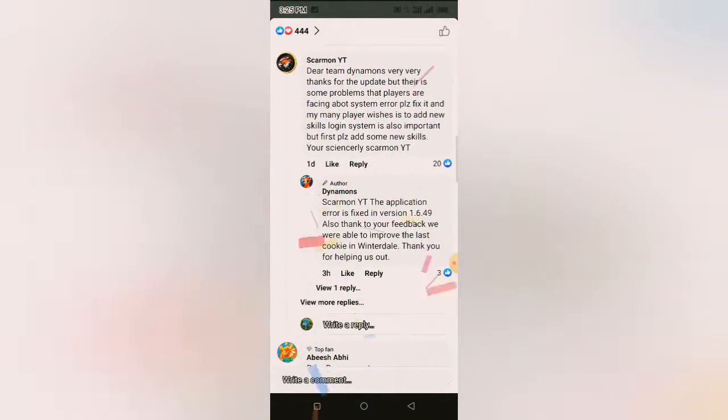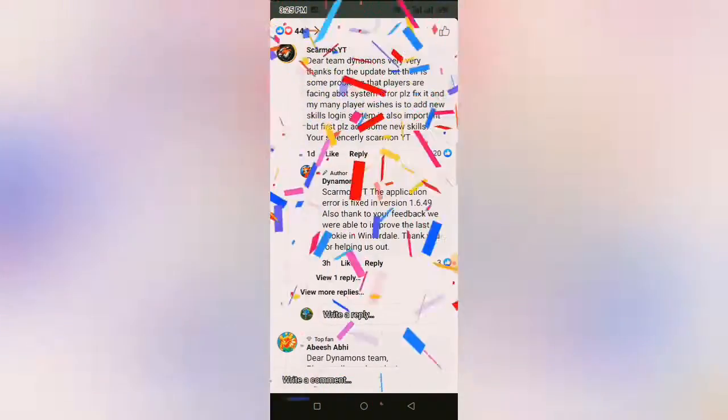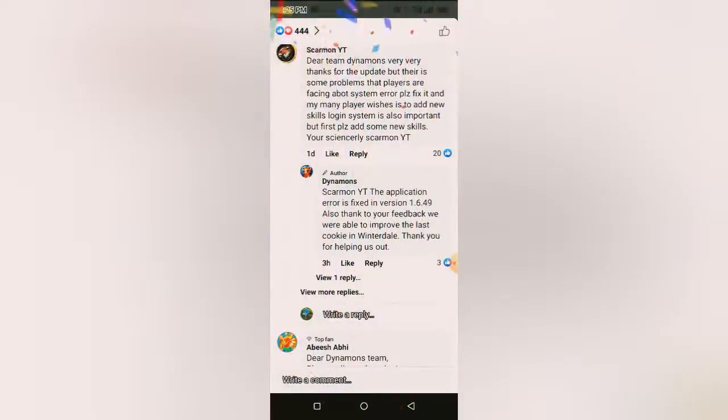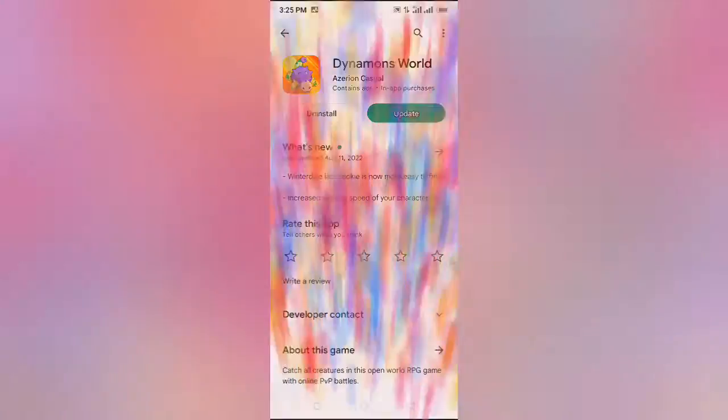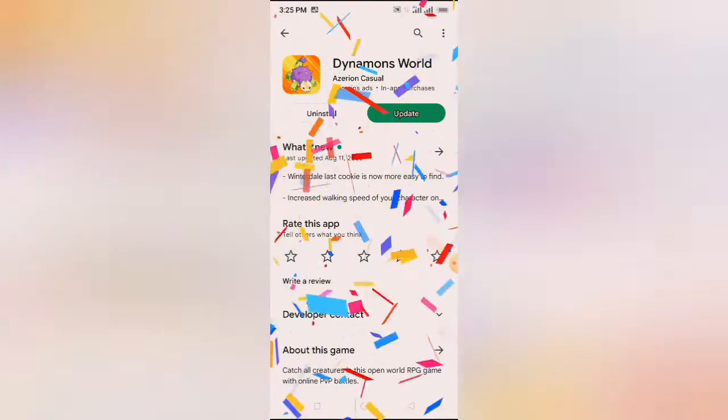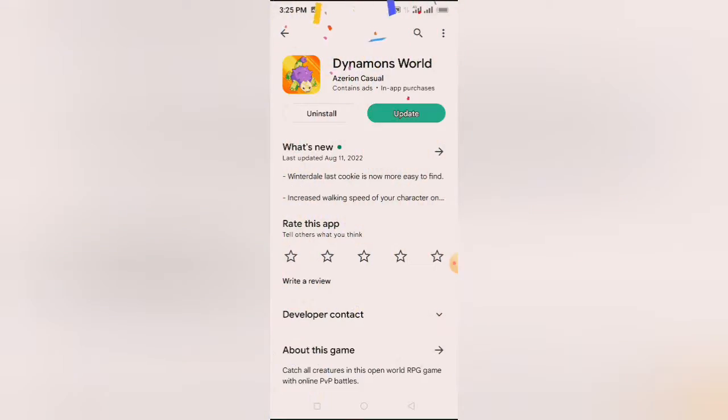Able to improve the last cookie in Winterdale. So let's do the game update. We go to the Play Store. This is our date, and this logo has also changed. Let's do the update.